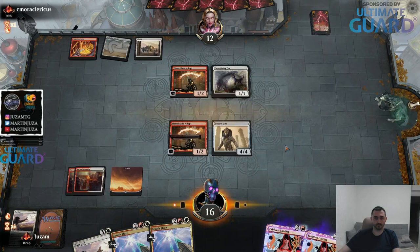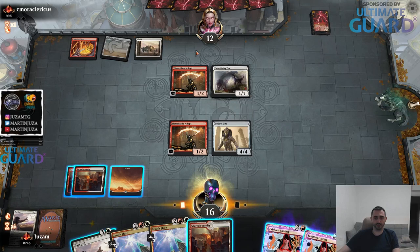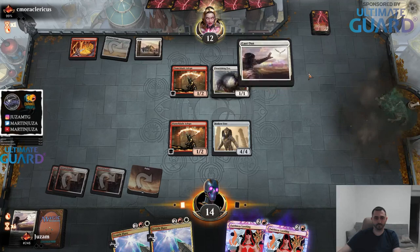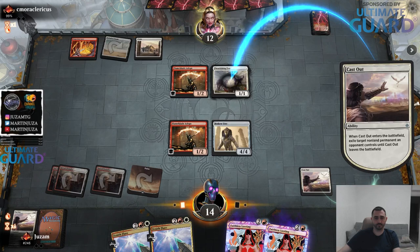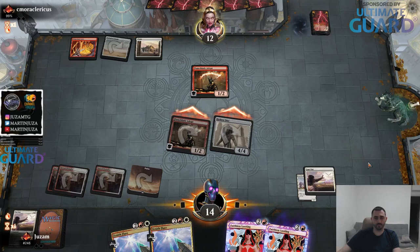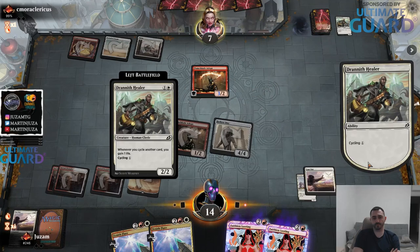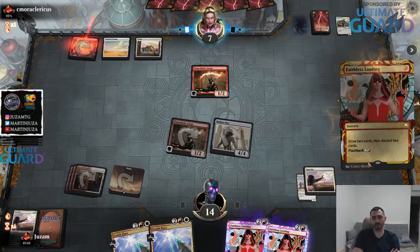Keeping two mana up. Cycle cycle - this is a three, this is a three. They probably want to double block this. I could just kill the Fox and attack for five and keep the two flares in my hand. I kind of like that. If I attack with both, I think they just double block the Hollow One and I can only kill one of them - yeah, I think this was better.